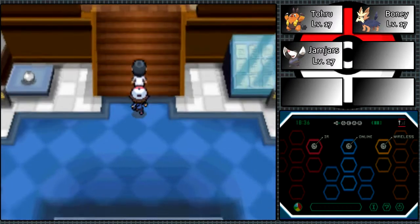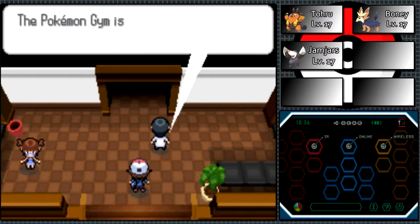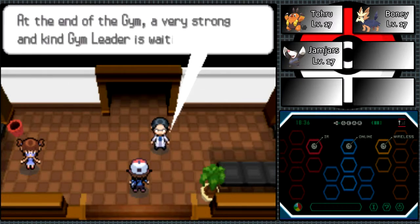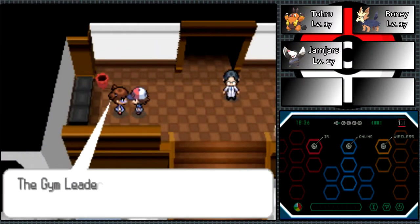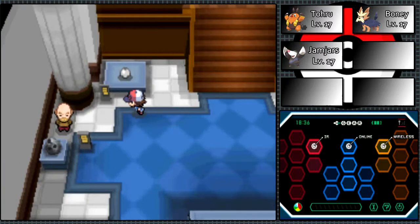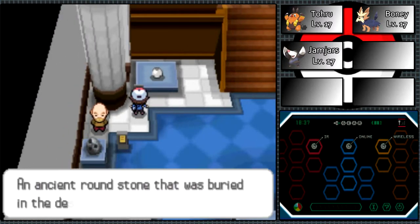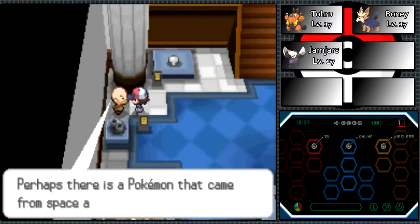This is a museum that kind of focuses on fossils, not art. The back of the gym is right just beyond here, and at the end of the gym a very strong and kind gym leader is waiting. By the way, the gym leader in the area just happens to be Haas's wife. No wonder he's calling her nice and fair and stuff like that. You both work in the same field. Perhaps there's a Pokémon from space along with this meteorite.